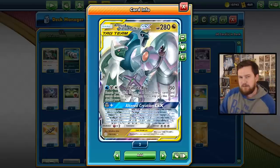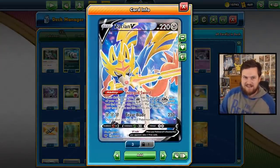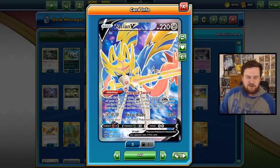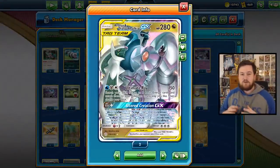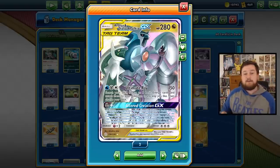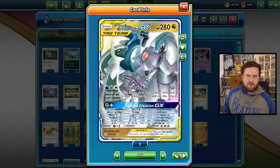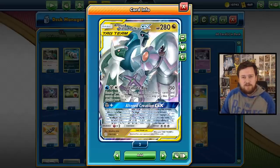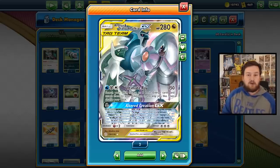So we've got heaps and heaps of opportunities to take prizes with this deck after Altered Creation. We also have two really powerful attacks. Zacian's Brave Blade is the most powerful attack in the deck - for three metal energies it deals 230 damage, though we can't attack with this Pokemon next turn. We also have on ADP, Ultimate Ray, which deals 150 damage for a metal, water, and colorless energy, and then we search our deck for up to three energy and attach them to our Pokemon in any way you like. After we've GX attacked, this Pokemon will be doing 180 damage instead of 150.